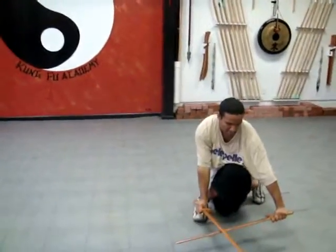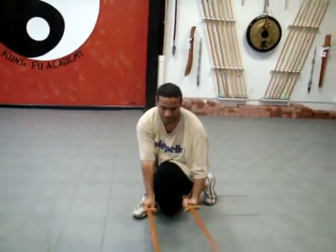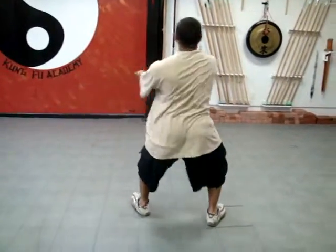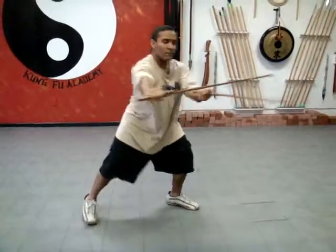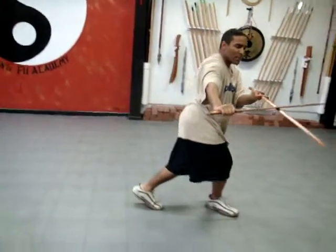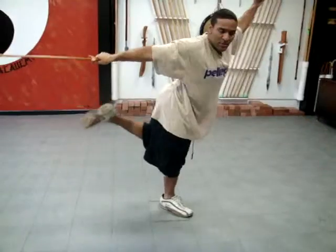Leap to the lotus. Turn the swords forward. Hip turn — loud turn. High tiger to high tiger. See? Clear. Kick. Block.